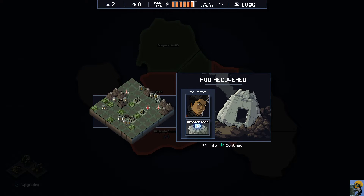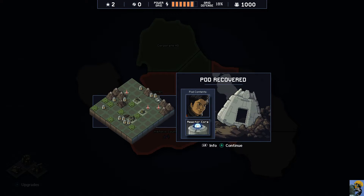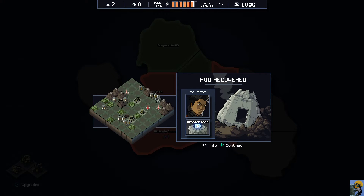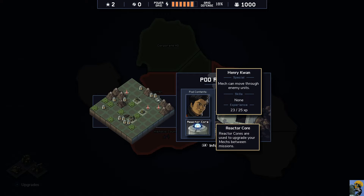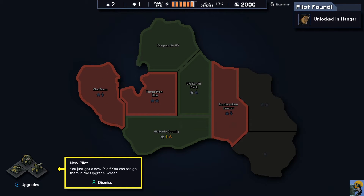It's a guy - it's Henry Kwan! You can unlock new pilots, and he has a special ability of being able to move through enemy units. That is fantastic. And the reactor core is great for upgrading your mechs. We unlocked a new pilot - you can assign them in the upgrade screen.